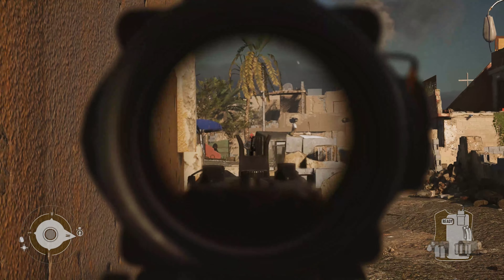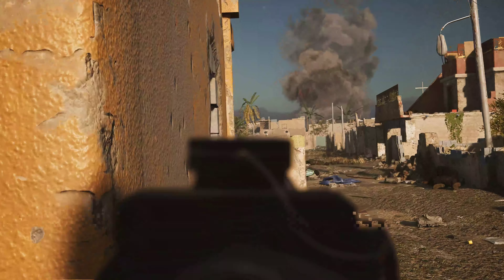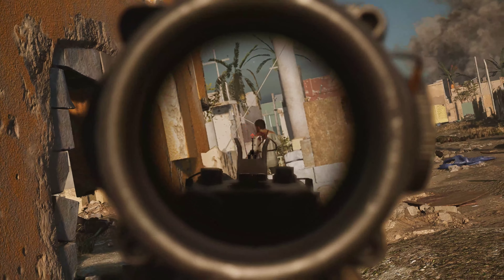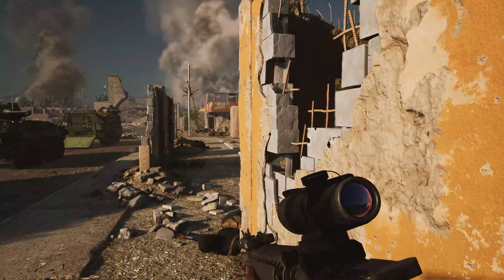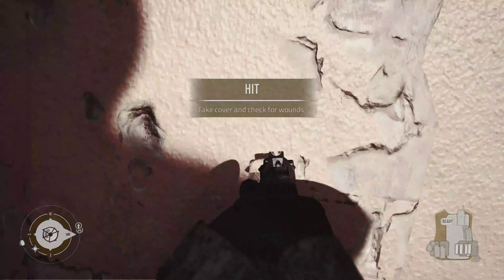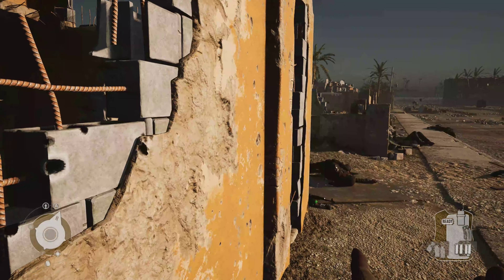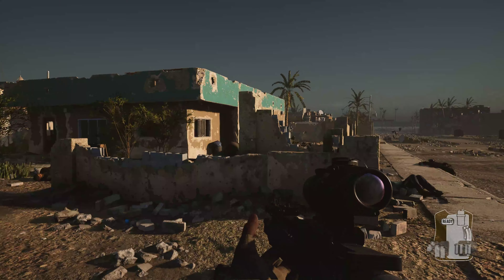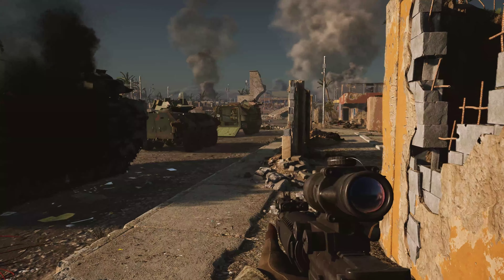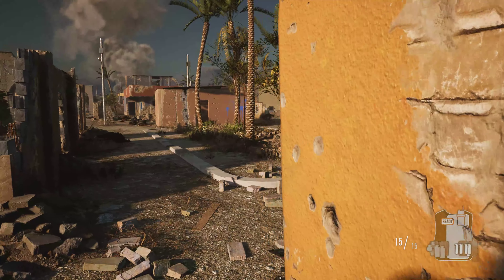I need first aid — whoever you are, right behind the vehicle. I need first aid. We're about to get ambushed so we need to get to as high ground as we can to get overhead cover. Is this red one? Red one.